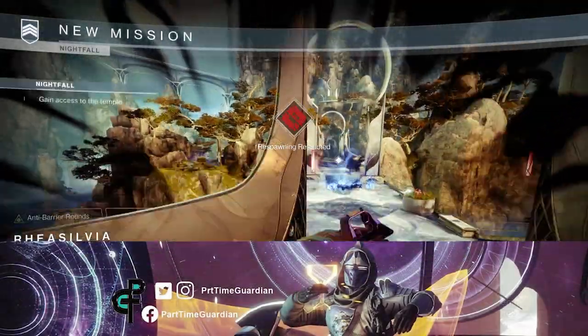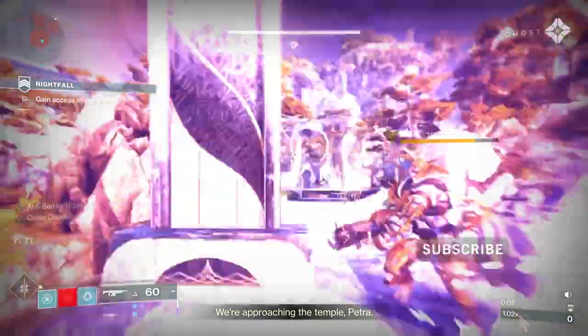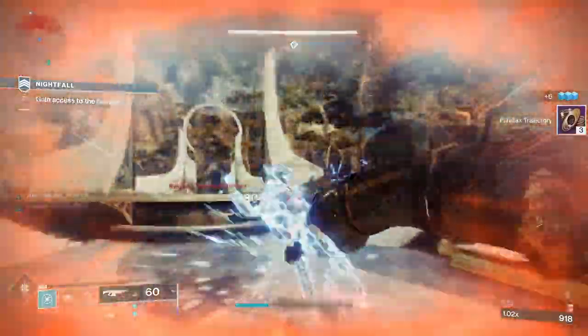This is going to be a fun build that will allow you to do insane melee damage to yellow bars and bosses, heal yourself while you're damaging enemies, and generate your Arc Strider super very quickly.